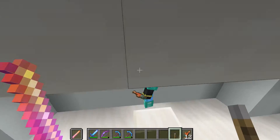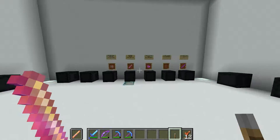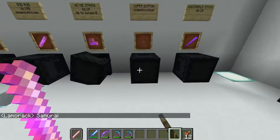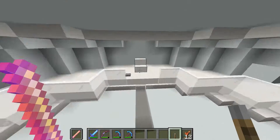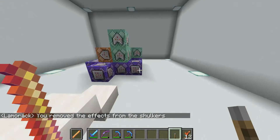Over here we have a little well, and here is the room for where we keep our stuff. We're gonna change it soon so that it looks cooler, but this is the first draft.